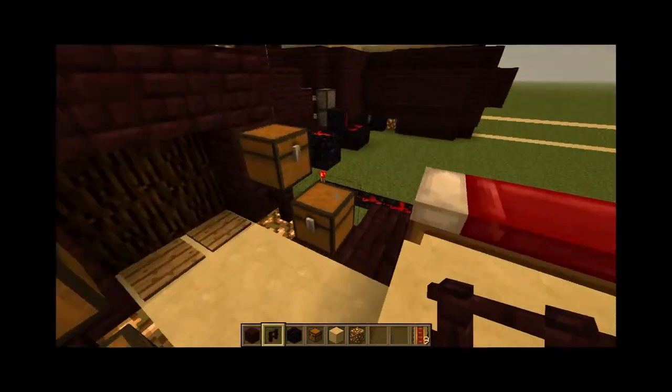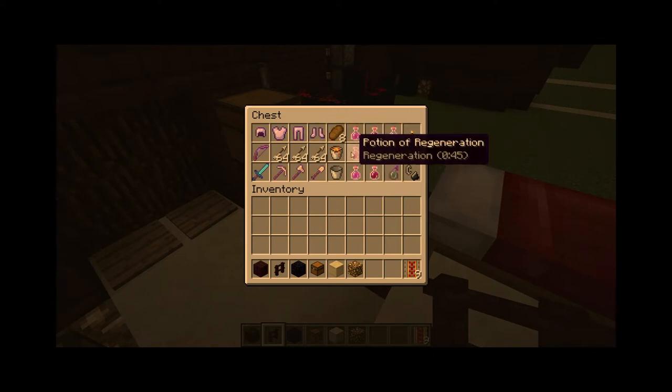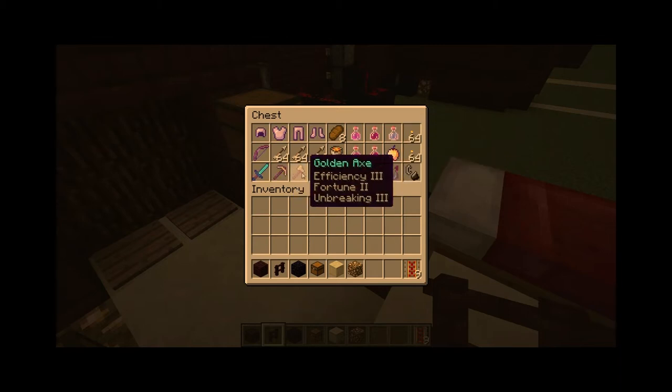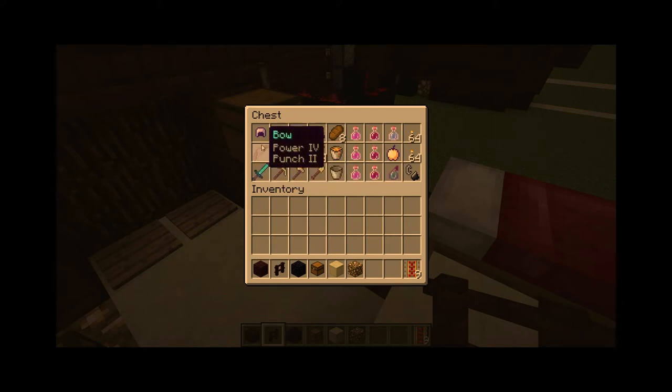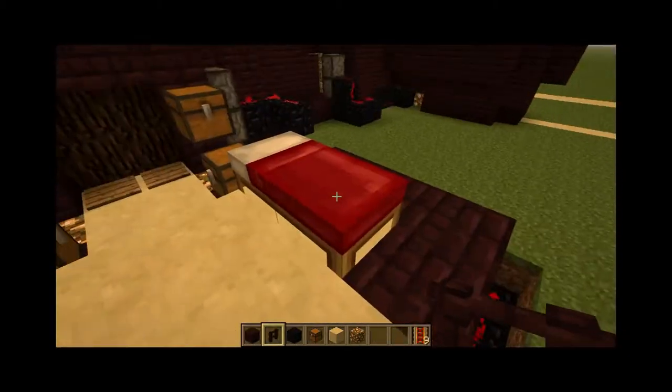This is Tank. Tank has iron armor, eight pieces of bread, three potions of regeneration, three potions of strength, a golden apple, a potion of swiftness, a splash potion of poison, two stacks of torches, flint and steel, golden tools, and then a Sharpness 3 diamond sword, a Power 4 Punch 2 bow, three stacks of arrows, and a lava bucket. He's basically in charge of attacking people.